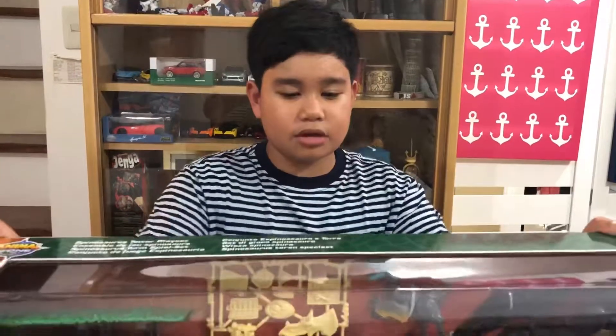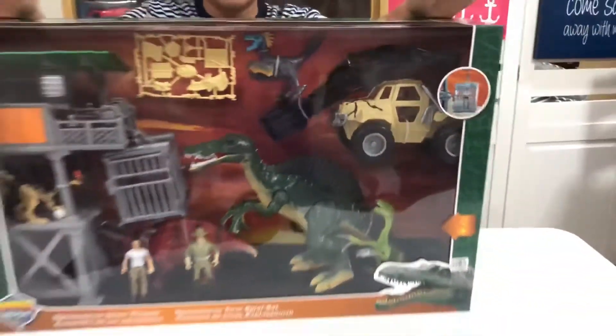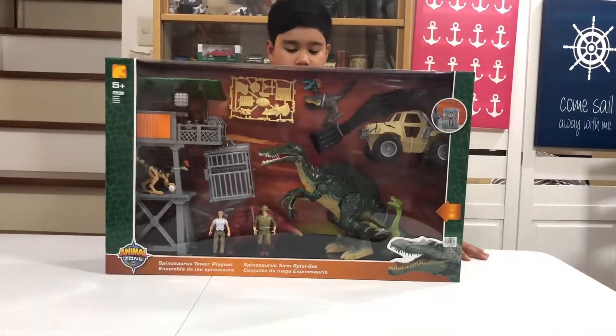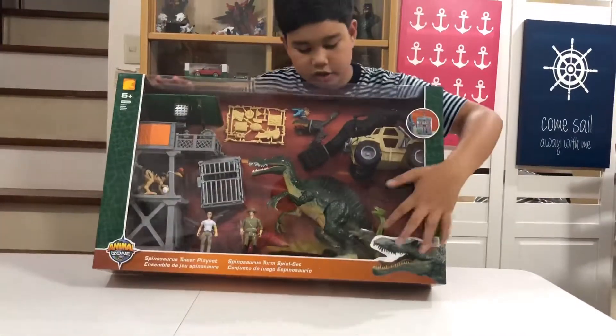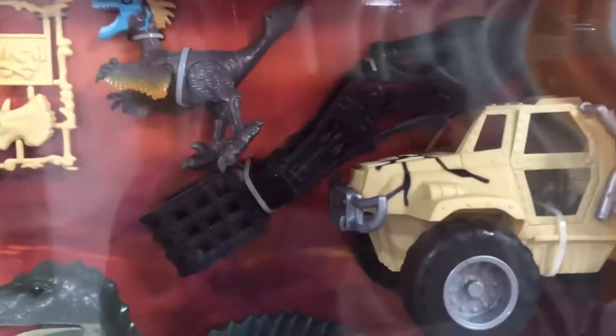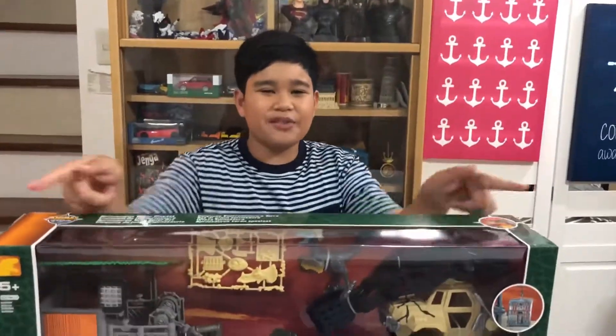Hi guys, welcome back to my channel! Today we're going to open up the Animal Zone Spinosaurus Tower. This thing includes one Spinosaurus, a Triceratops, and I don't know what this other dinosaur is called — comment down below if you know. We also have a Dilophosaurus, a Trudon, a car with a claw, a cage, an observation tower, and two characters. So guys, let's open this thing up!